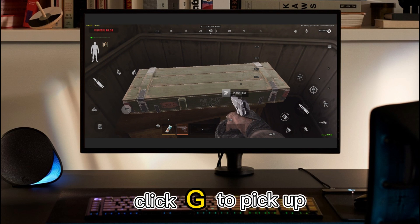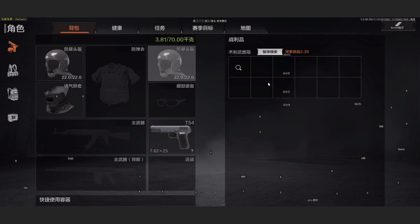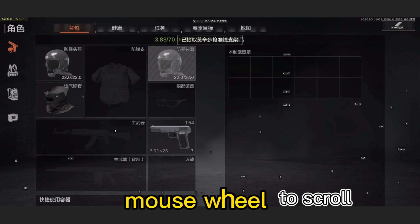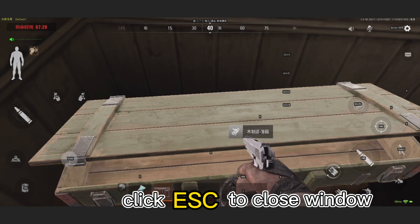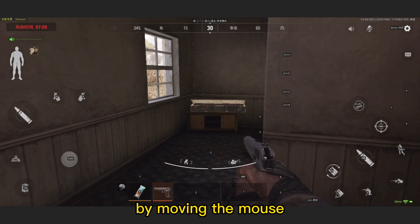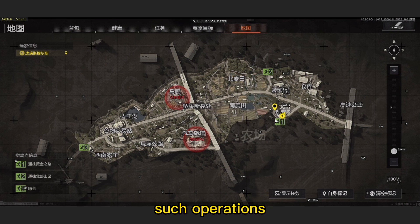In front of a box, press the G key to search the box. At this time, the mouse will be released automatically, which is convenient for picking up items. Also supports scrolling with the mouse wheel. Press the ESC key to close the window, and it will automatically go back to controlling the player's view by moving the mouse. Both the map and backpack windows support such operations.